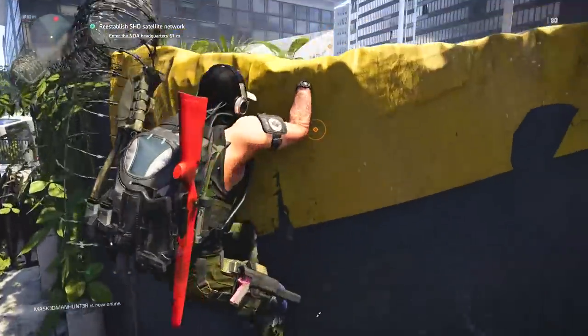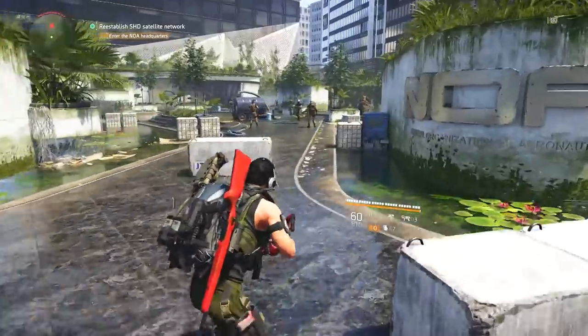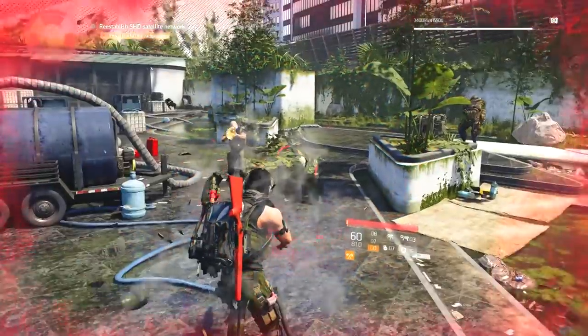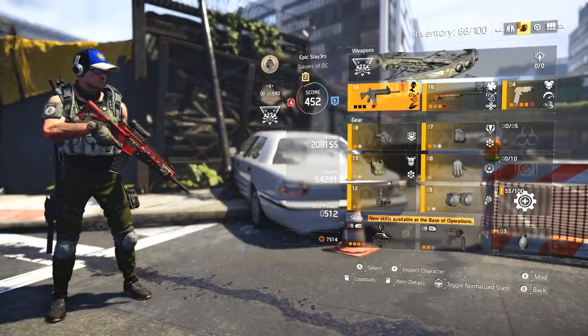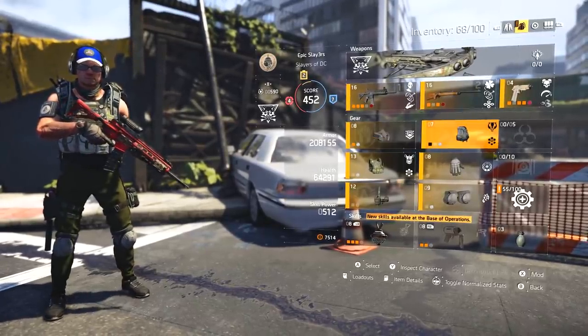This should explain the debate — the debate being that armor and health really make no difference. You can see my armor bar there, not particularly high. The firing range has nothing to help you see what damage you take, but I died pretty quickly — about two or three seconds. Pretty crazy.